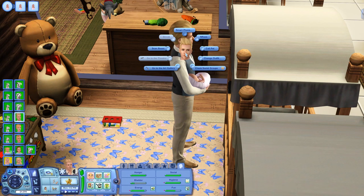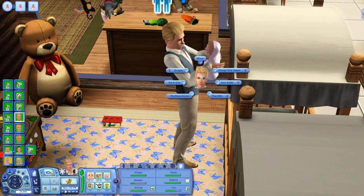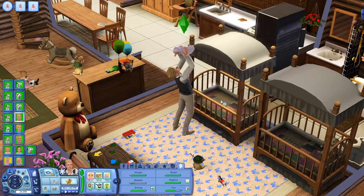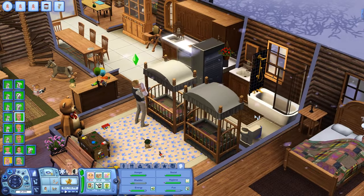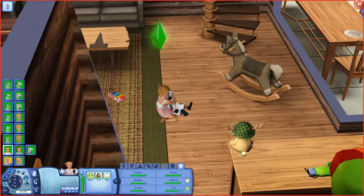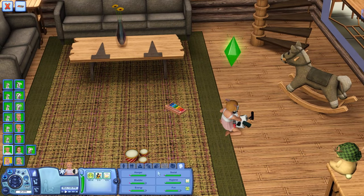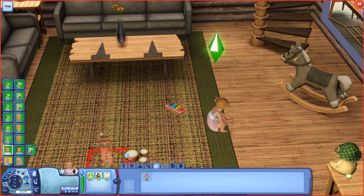She has a dirty diaper right now — that's kind of hilarious. Change dirty diaper. There you go, little Emma. We're going to take Andrea's imaginary friend away. We're going to put your little imaginary friend away and get rid of him somehow — I need to dispose of him.